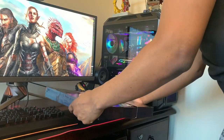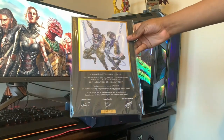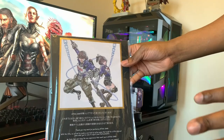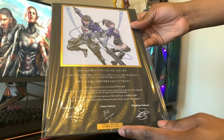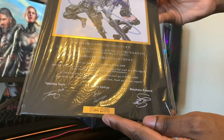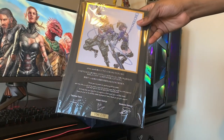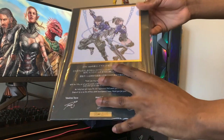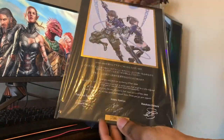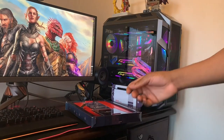It opens from the middle, so I'll open it just like that. Over here we can see the beautiful artboard with both characters you can pick from. I'm number 7,044 out of 23,010 printed. I'll probably leave this inside the packaging since I'm a loot collector and wouldn't want to damage it. Absolutely beautiful, and there's a bit of information about the game here as well.